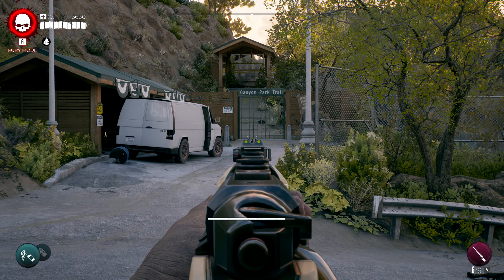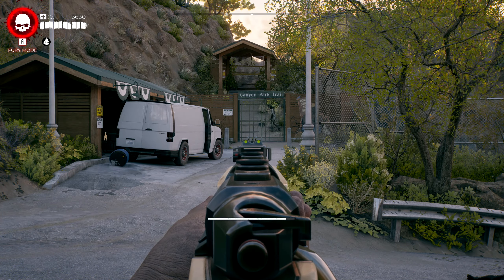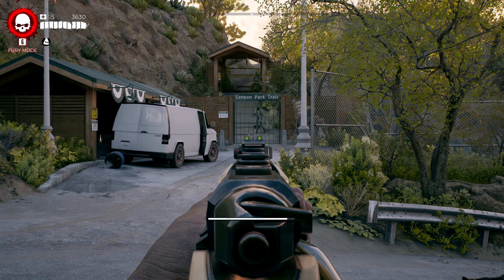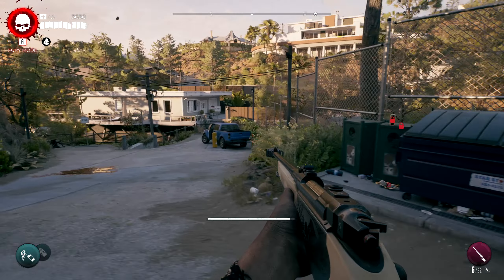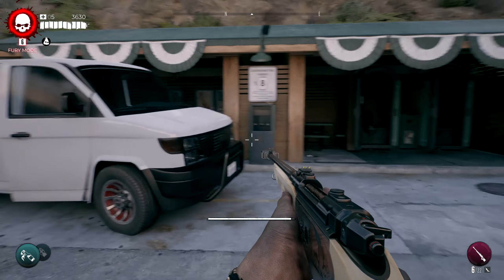If you can see this location over here, we have the Canyon Park Trail and this thing is closed, so I'm gonna show you guys a little bit closer. I think we have an enemy here — nope, he's gone, despawned.